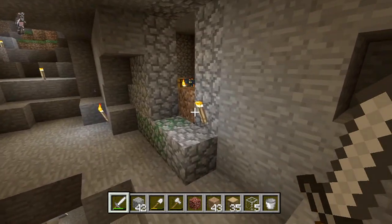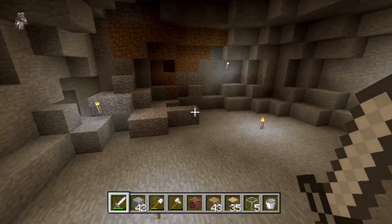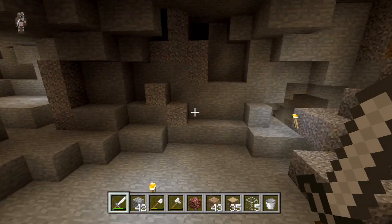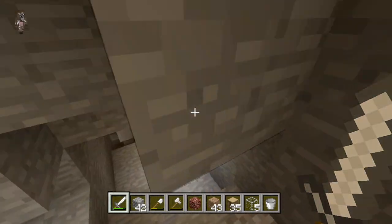If you guys don't know how to get down here, pass the mob spawner and you go down here — I think it's down the left. When I started this video I was in the exact same place as when I stopped for Levencraft, so I haven't gone back after that video and added torches in. These are completely legit.